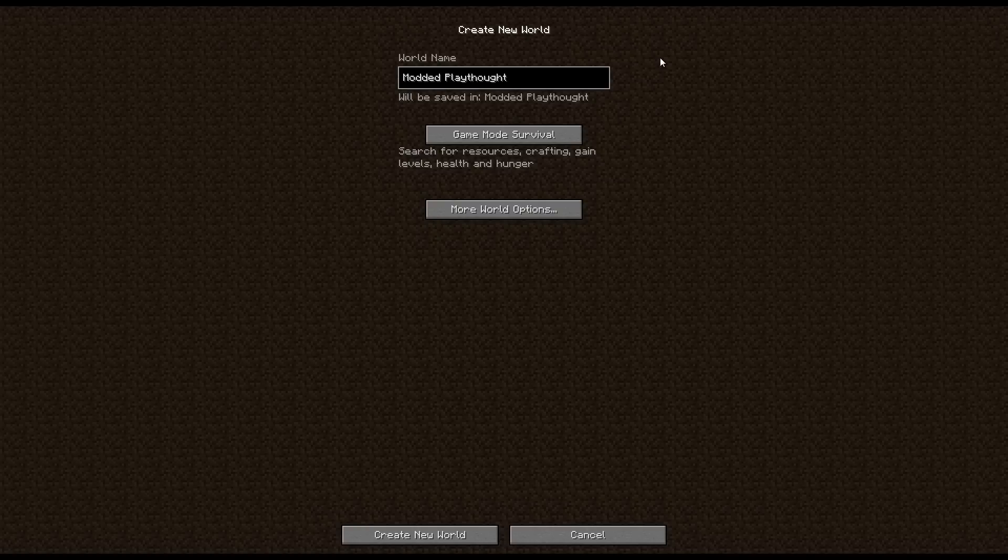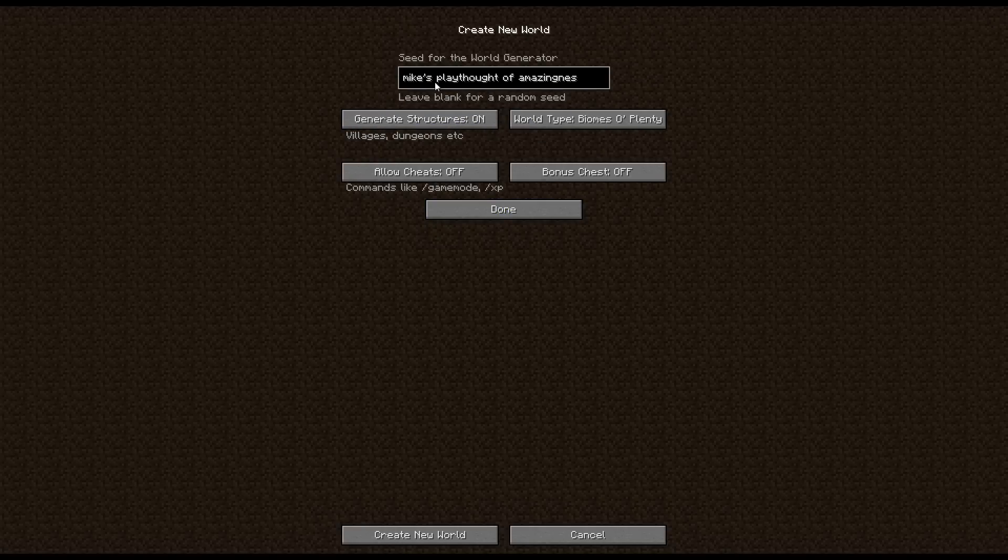So here I am creating a new world. I'm going to call my world 'modded playthrough' — I know 'playthrough' is spelt wrong, don't judge. Playing in survival, of course. My seed is also spelt wrong, don't judge. And my world type — Biomes O' Plenty, because I like Biomes O' Plenty. It's just more fun. I prefer the biomes of Biomes O' Plenty.